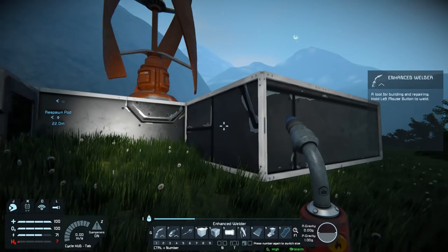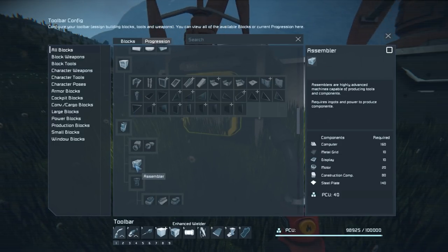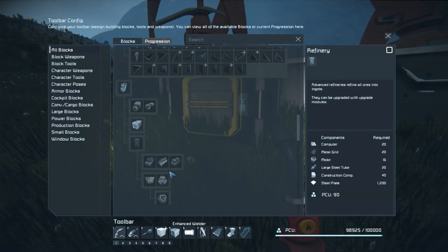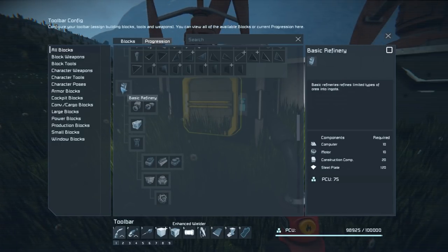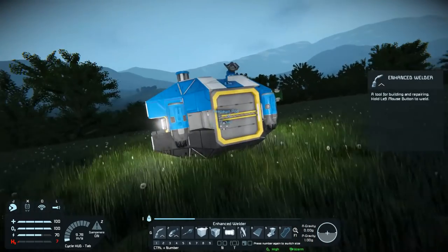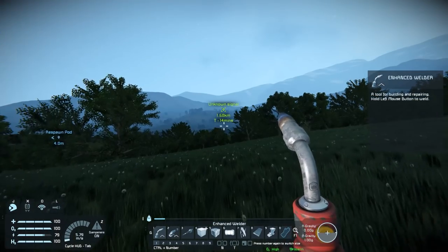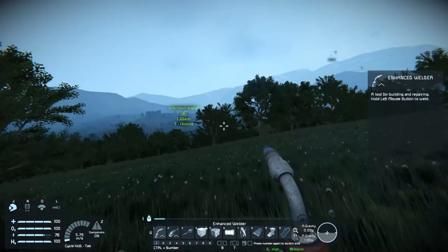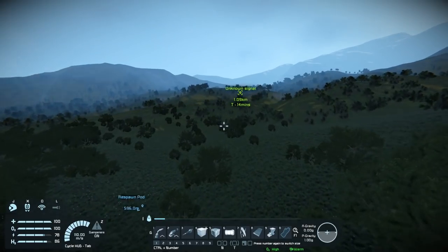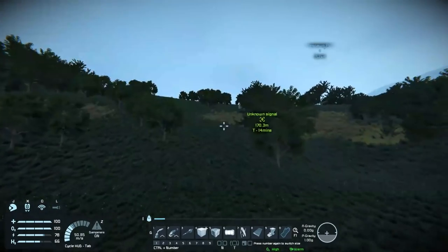Alright, so that means I gotta find more iron. Let's have a look at the refinery here — the basic refinery. I don't know if that's actually gonna get us any more than what we have. It's weird how the assembler is under the basic refinery tech tree but it's not locked. I know you can get efficiency modules. It's 120 steel plates, 20 construction components, 10 motors, and 10 computers. I have no idea how much power that's gonna need. I don't know if iron is found the same way as in Medieval Engineers where you just looked for the red dirt — I'm gonna assume not.